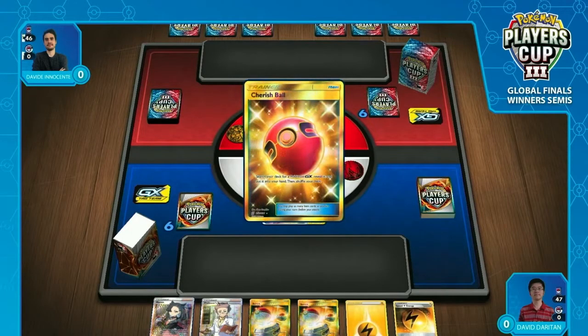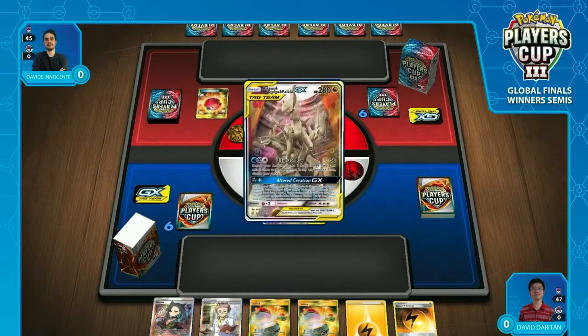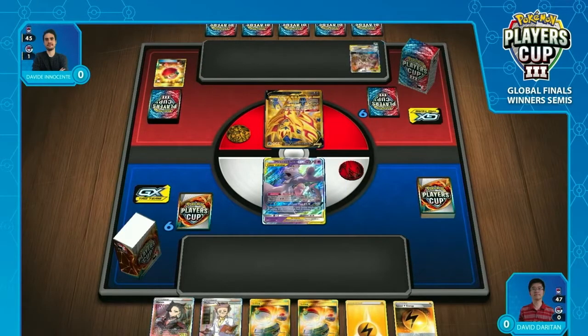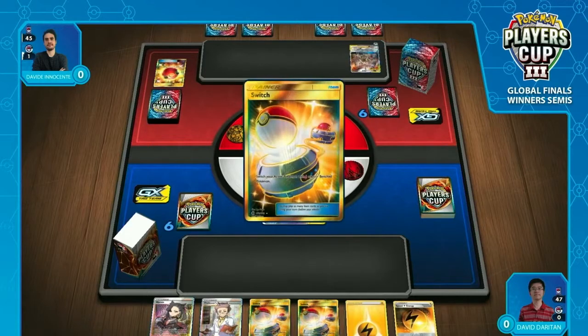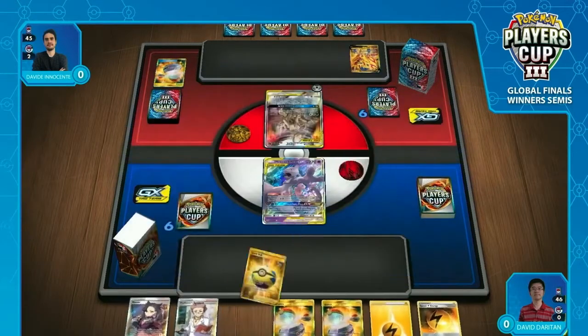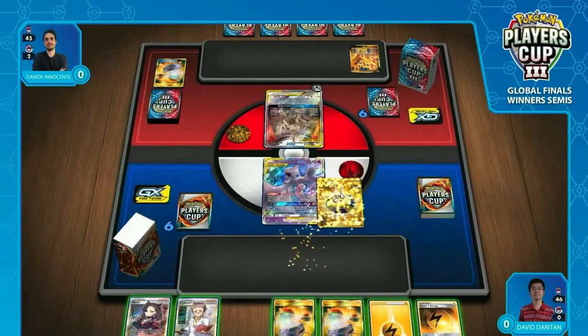David is starting off with a Zamazenta. He's playing quite an interesting list — not really conventional for ADP. He's playing Zamazenta, he's playing Cryogonal, and an interesting lineup of supporters as well. So we'll see if it slows him down. His turn one so far has been excellent though — gets the energy drop and instantly switches into his ADP.